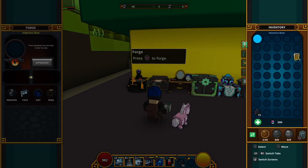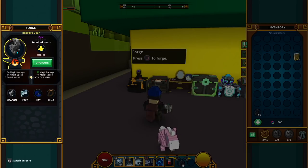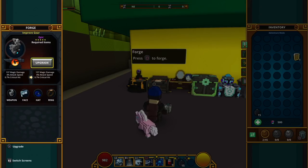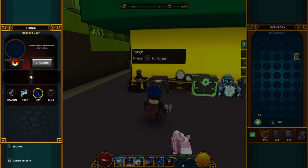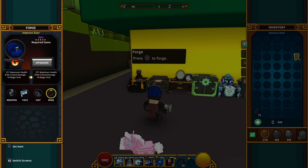We can also use this forge right here. Our current weapon that we're holding right now — we can upgrade it with this required material. Let's upgrade here — and now it's maxed out. You can do this with any of your items. Our face now — let's max it out and our hat too.